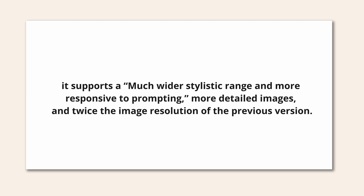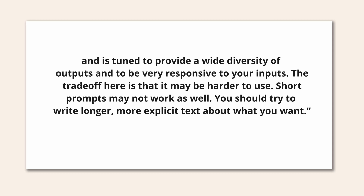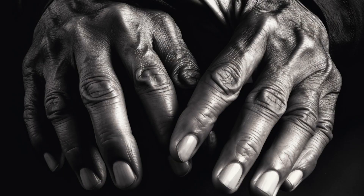According to the settings, v5 supports a much wider stylistic range, is more responsive to prompting, produces more detailed images, and offers twice the image resolution of the previous version. It's described as a pro mode of the model — more unopinionated than v3 or v4, tuned to provide a wide diversity of outputs. The trade-off is that short prompts may not work as well, and you should use longer, more explicit text about what you want.